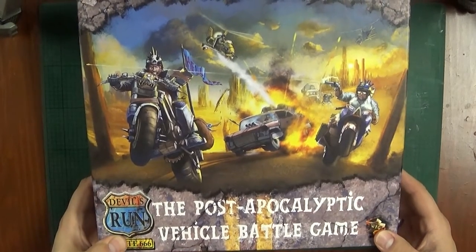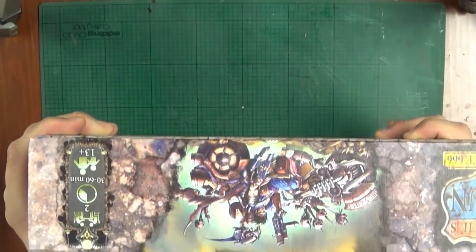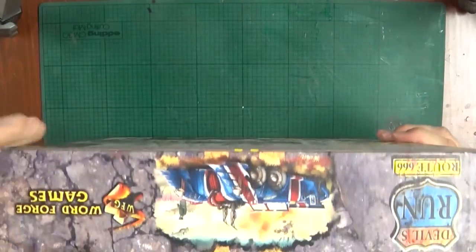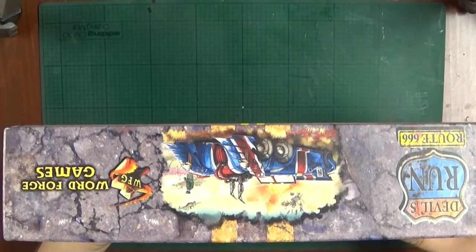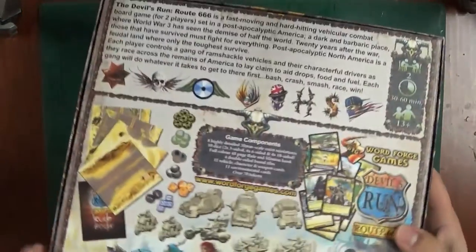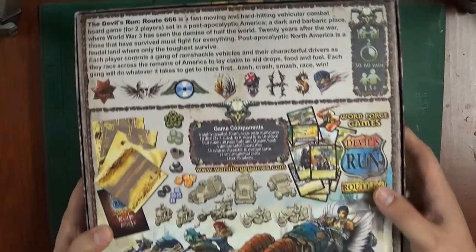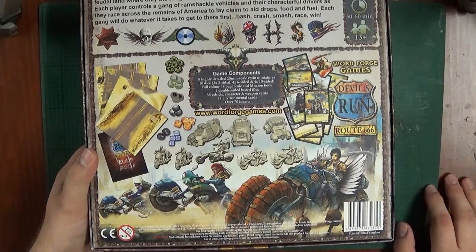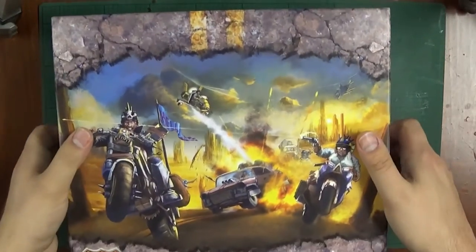We've got some fantastic artwork on the front there guys, continued with a nice theme around the side. We've got a nice war rig — Fury Road perhaps maybe. A menacing guy on a bike, a guy enjoying a tea party with a nice tablecloth, and another bloke on a bike in a skirt. We've got some nice little display on the back to show what you get inside, including some nasty ladies on bikes. Quite menacing.